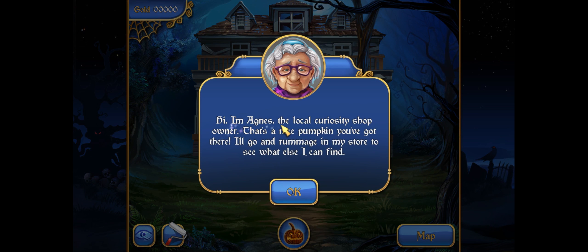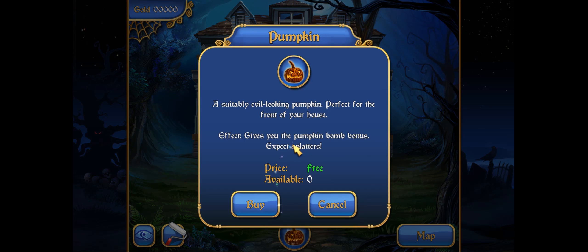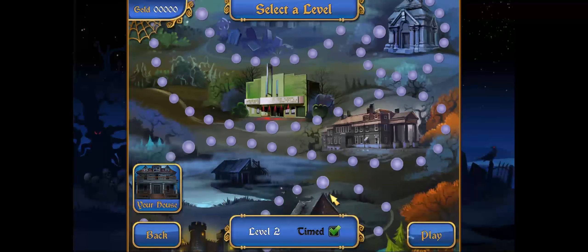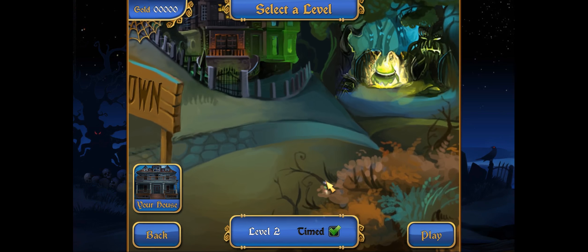Hi, I'm Agnes, the local Curiosity Shop owner. That's a nice pumpkin you got there — I'll go and rummage in my store to see what else I can find. The price is free because we just won it for completing the first puzzle. It gives you the pumpkin bomb bonus, which means you can break a few tiles in your next level. I'm gonna show you here how it's done.